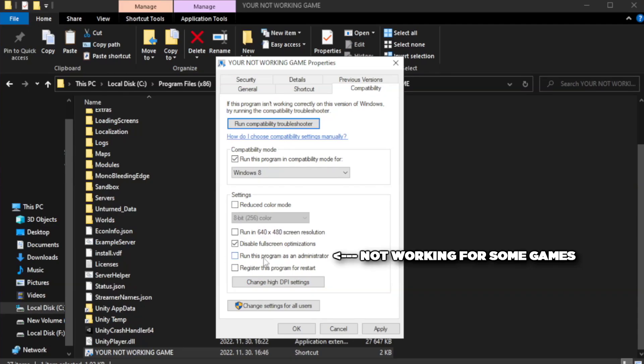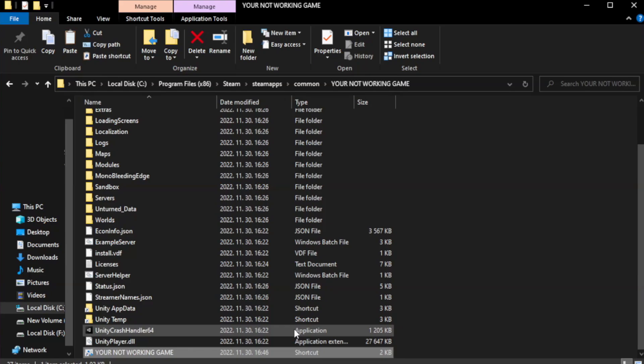Check Run This Program as an Administrator. Click Apply and OK. Close the window.